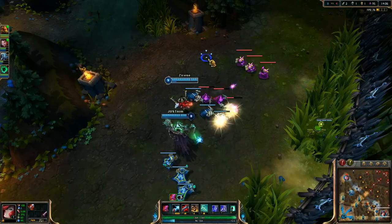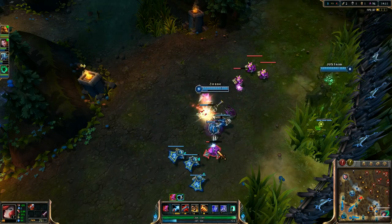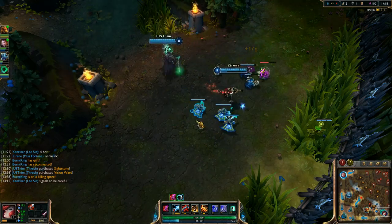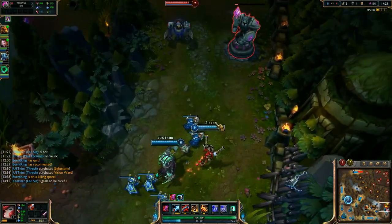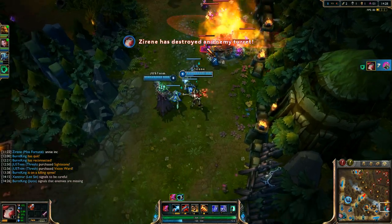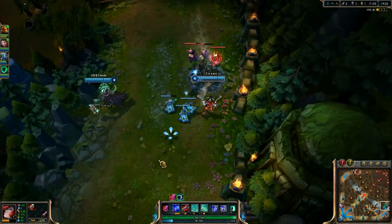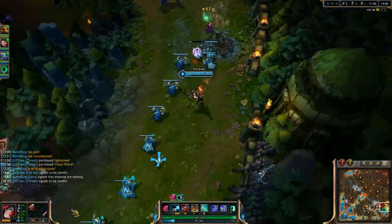There's no reason for me to do that just yet — get all of them so that I don't mess it up. And that's smart CSing right there. We're going to get this turret. Just going to clear this wave. Impure Shot stacks are going to make it so that I can kill that. And now let's get out of here.